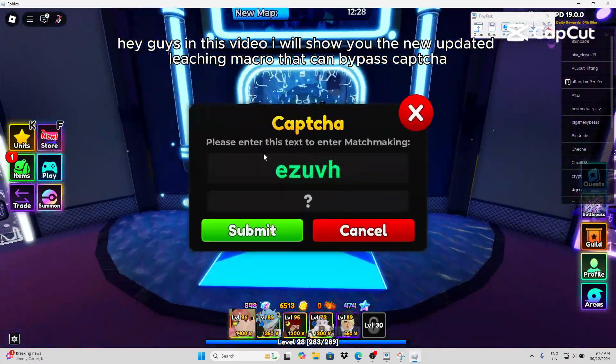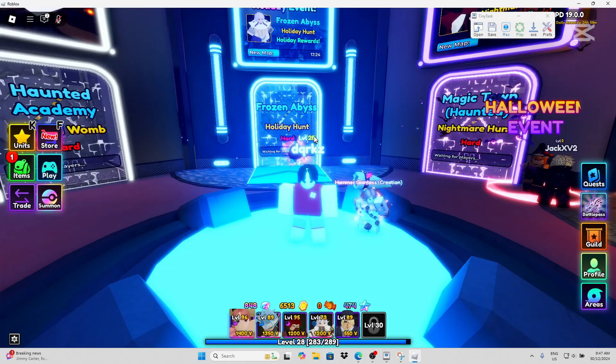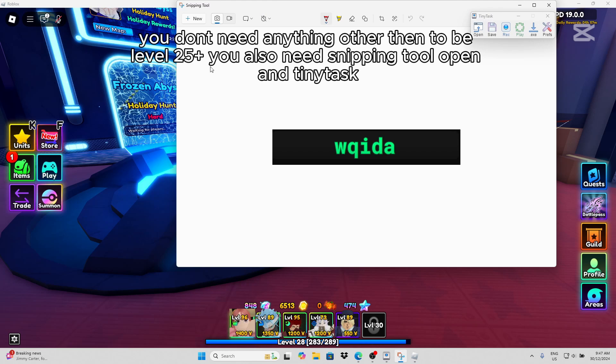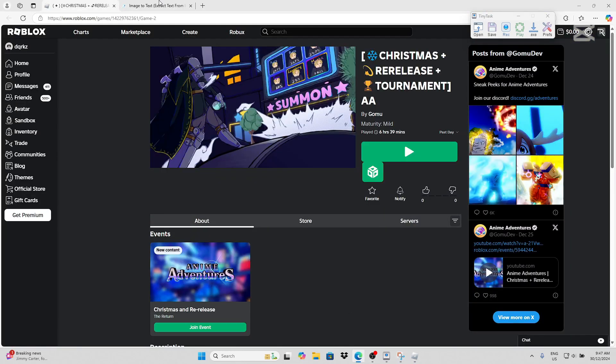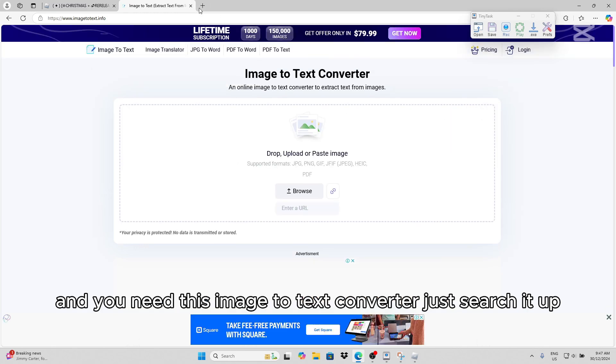In this video I will show you the new updated leeching macro that can bypass captcha. You don't need anything other than to be level 25 plus you also need snipping tool open and tiny task. And you need this image to text converter, just search it up.